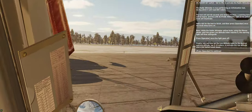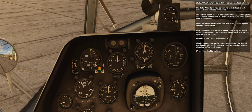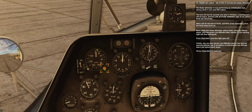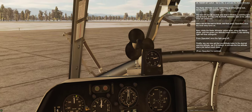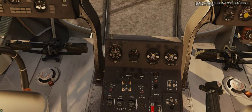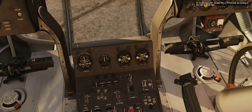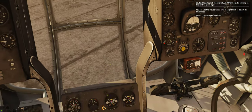Finally, you can now set the low altitude index to the desired warning altitude — say 5 to 10 meters — to activate the low altitude alarm just before touchdown. Step 21: Enable autopilot — enable roll and pitch hold by clicking on the central green light. You can use the mouse wheel over the light knob to adjust its brightness.